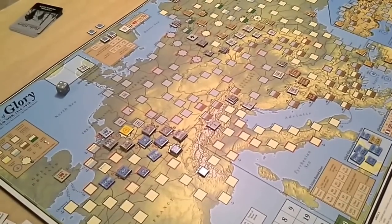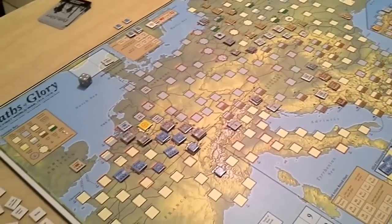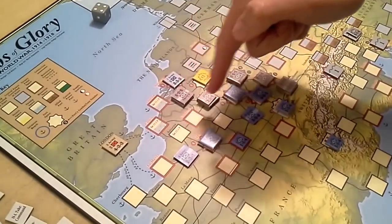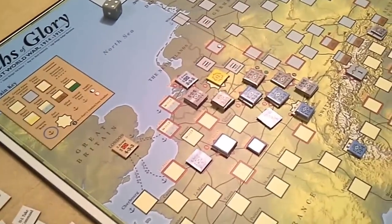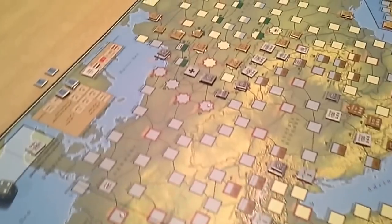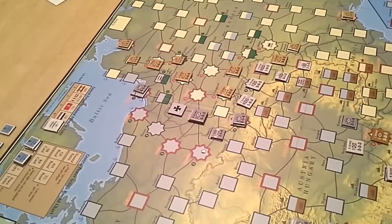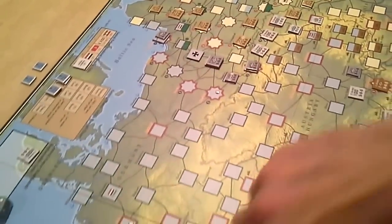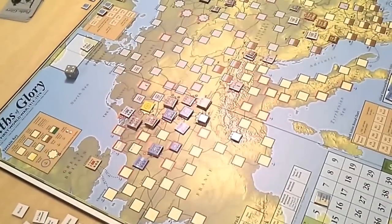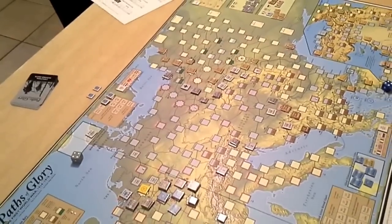I'm playing the Central Powers. There's a very heavy and committed attack by the Germans on the Western Front — that's where we've seen most of the action. They've played Guns of August and managed to push through and severely wound the French Army. We've seen a little bit of action on the Eastern Front with some Russian attacks on the Austrian border. The thing saving the Allies right now on the Western Front is that the Germans have yet to play Race to the Sea, which stops them entering these three spaces. So we're about to start September 1914.